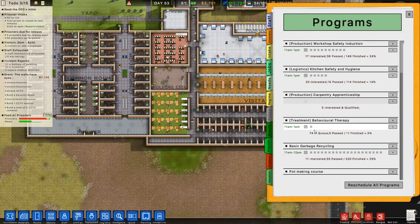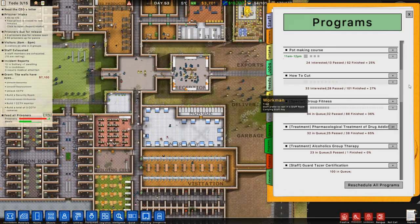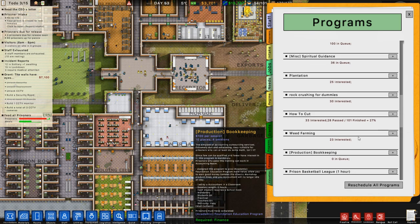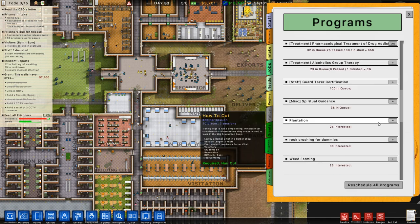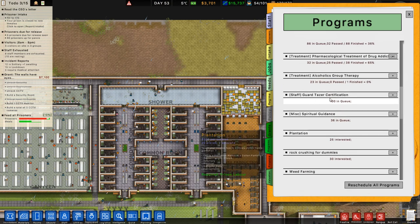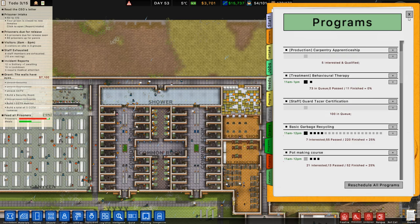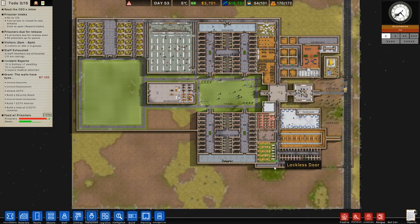Reports - programs. We now should have... no teacher for how to cut. Why? We'll get that back set up. Oh right, they now got a teacher - I think it's because they got rid of my barber thing. Guard taser certification - it requires a chief and a classroom. We don't have a classroom set up yet. That's kind of annoying, isn't it, that we don't have a classroom set up just yet.